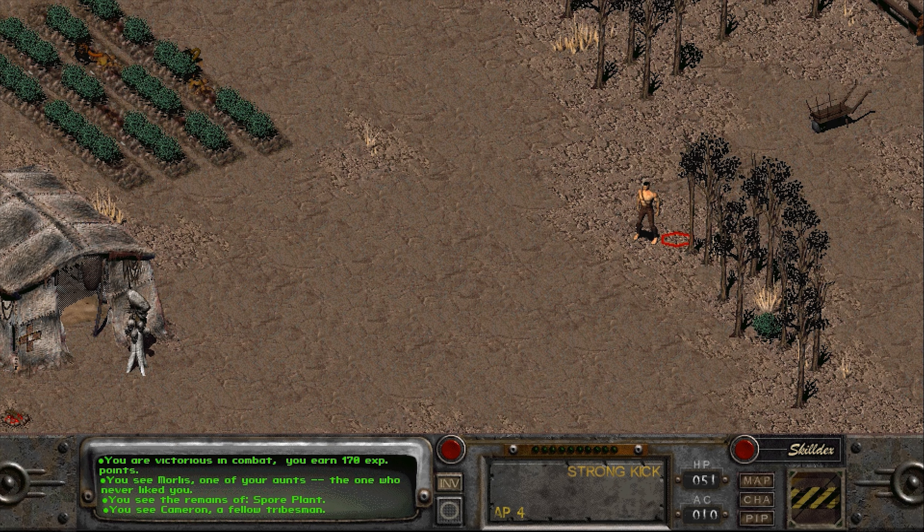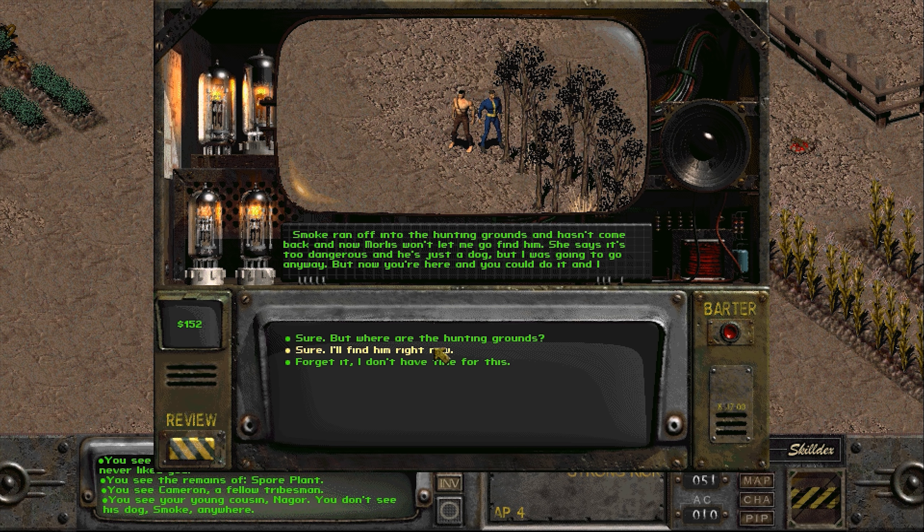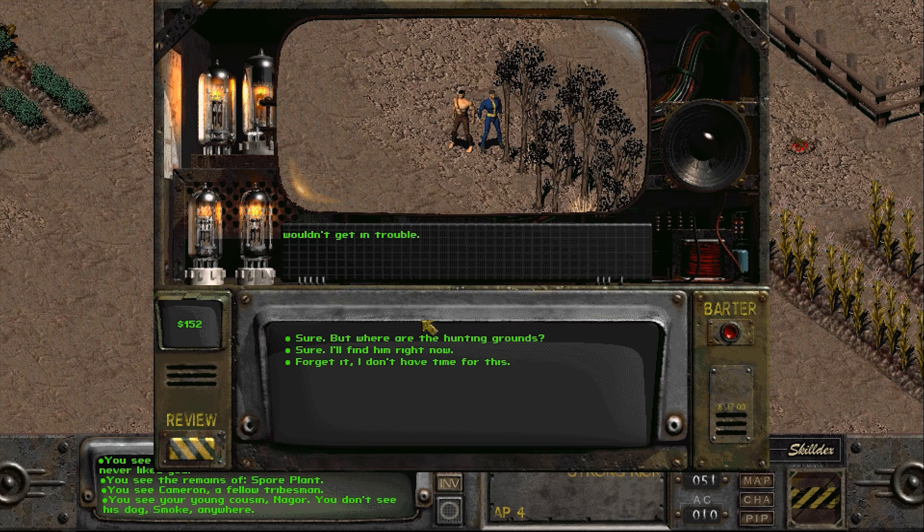That's not what we wanted though. I see a young cousin Nagor - you don't see his dog Smoke anywhere. This is what we want. Glad to see you cousin. I need your help. What do you need help with? Smoke ran off to the hunting grounds and hasn't come back, and now Morlish won't let me go find him. He said it's too dangerous and he's just a dog. But now you're here and you could do it and I wouldn't get in trouble. Sure, where are the hunting grounds?